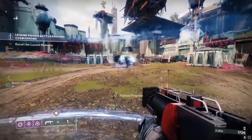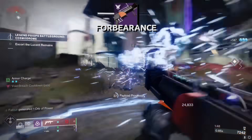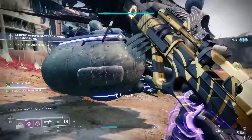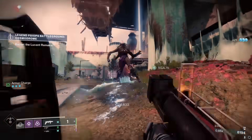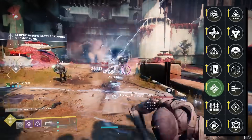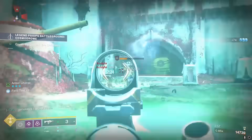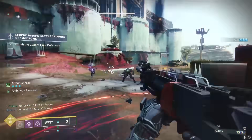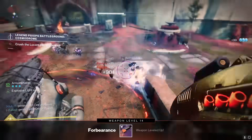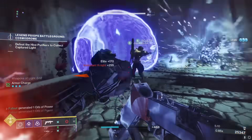Last but definitely not least: Forbearance. Arguably one of the best weapons in the game for PvE. Not much has changed since Forbearance dropped into D2 — waveframe grenade launchers are really good and Forbearance is no exception. It also has access to the borderline overpowered combo of Ambitious Assassin and Chain Reaction, which is what most people use. You can get this weapon when Vow is the featured weekly raid, but if there were ever a 'f*** it, just let me be done with the pattern' weapon, Forbearance is absolutely that gun. Pick it up, craft it, and be an ad clear god in PvE with no effort.